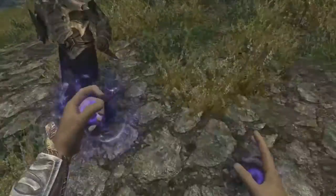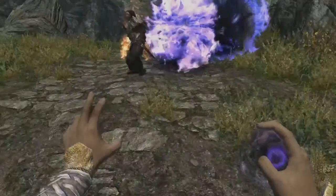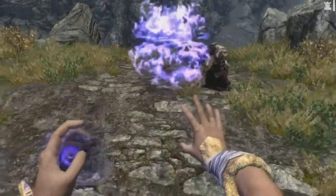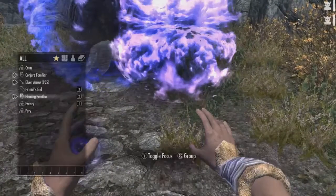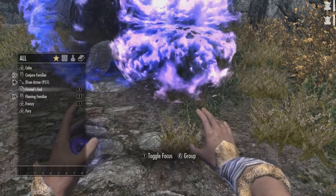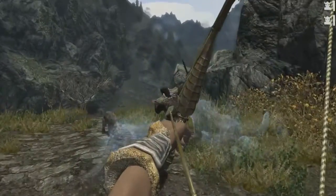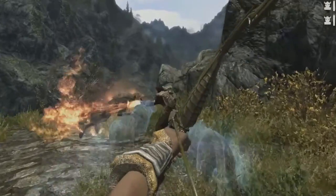The Ranger combines the skills she got from the aspect, the Bosmer's natural ability to work with the wild and the forest, and her Bosmer archery skills. The skills you'll be using for this build are illusion, conjuration, archery, sneak, and light armor.